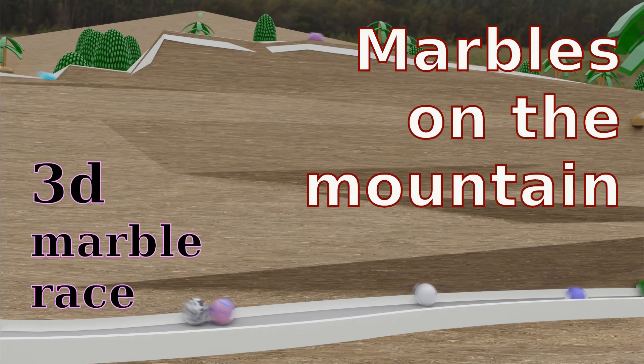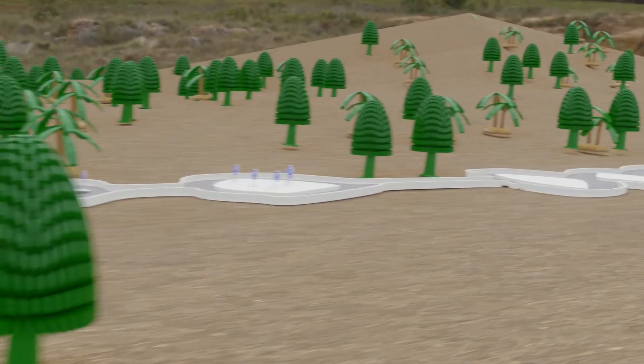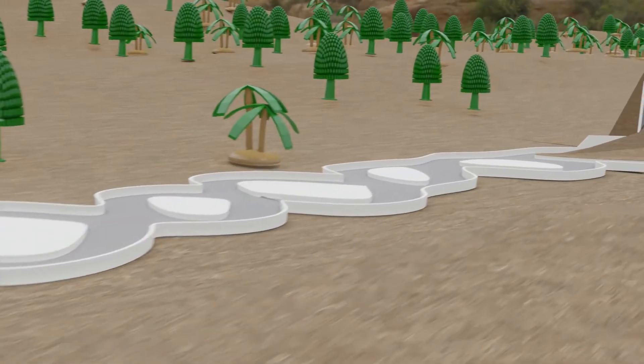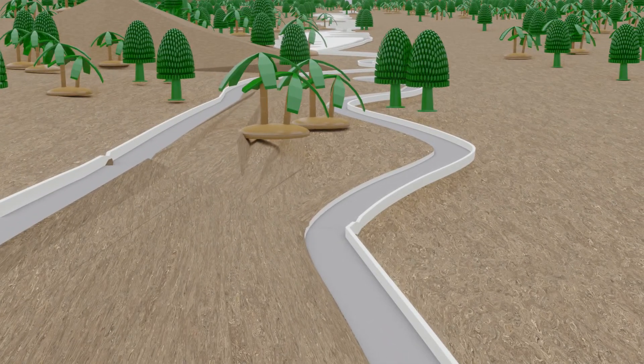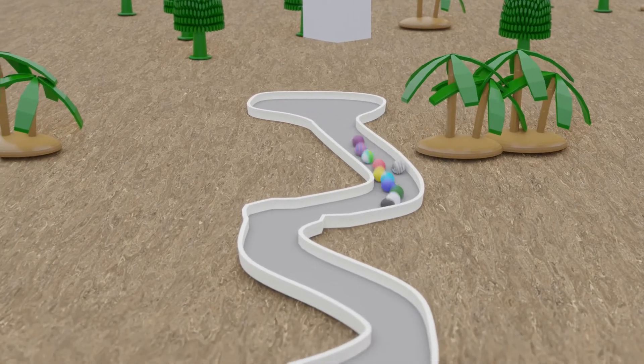Hello and welcome to another 3D marble race. Today our marbles will be competing in a short mountain stage with one steep climb about a third of the course in. Marbles may skip the climb and take a winding valley road instead. The weather is cloudy but windless. The starting order is the same as in the previous race. And we're off.